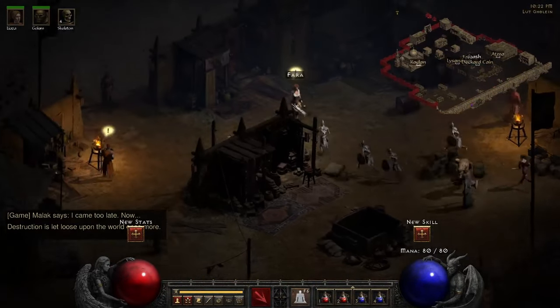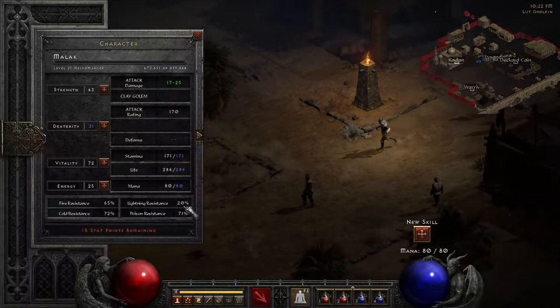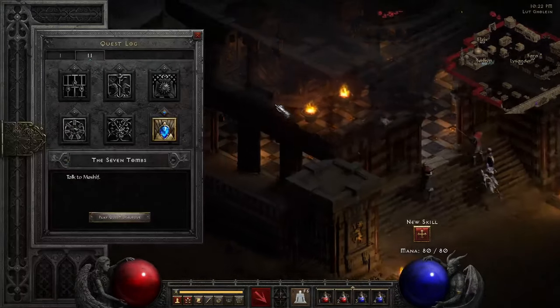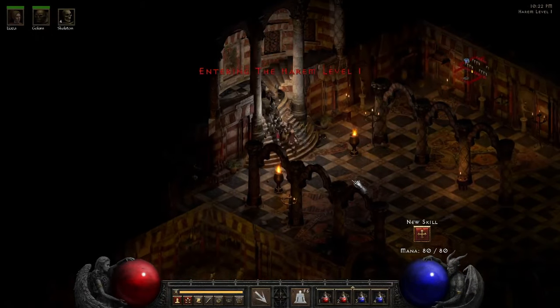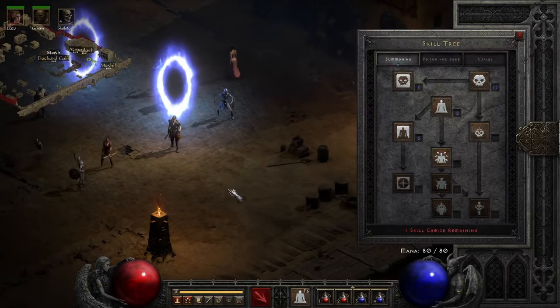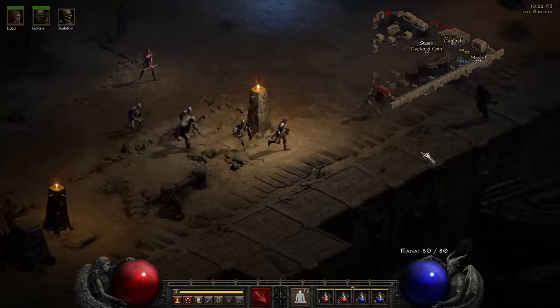Archangel Tyrael — yes, I do know that! We did level up — we're level 21 now! Very nice. I'll have to figure out what this next skill point's gonna go into — it's probably just gonna go right into Skeleton Mastery. I should have put it in Blood Golem, whatever. And we sail into finishing off the episode!